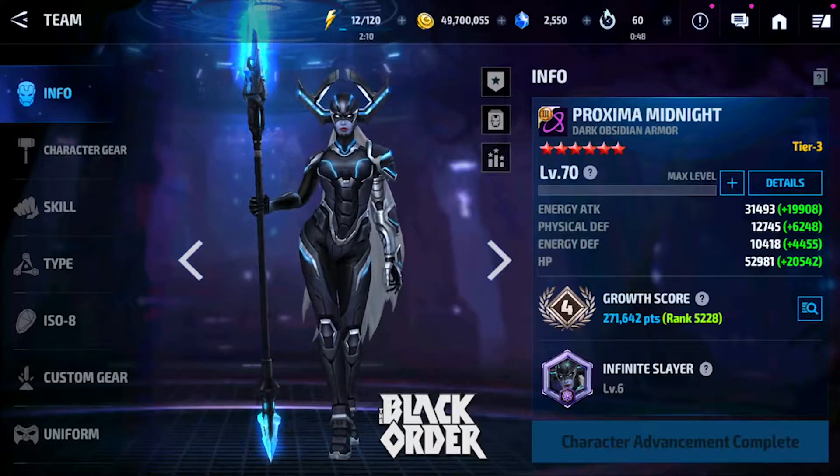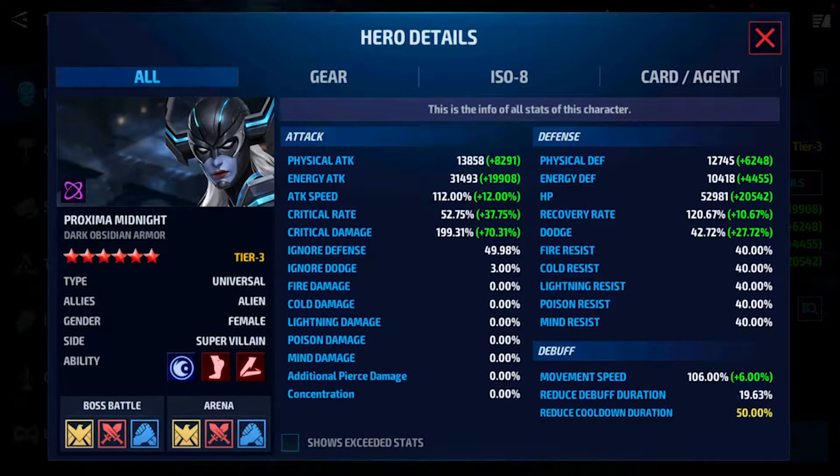I finally was able to get Proxima Midnight to Tier 3. It only took about a week or so, but we finally have her. We're going to be looking at basically how good she is with her new uniform and her Tier 3 advancement. If you don't know why this video took so long to make, you can check out my Null Gears video, the latest one I posted. So we're going to look at the build that we have right now.